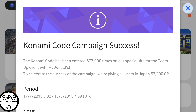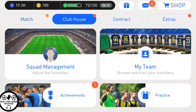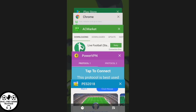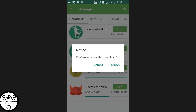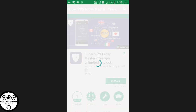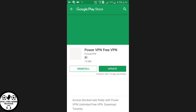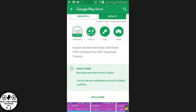So if you want to get this for 57,300 GP, I'll show you the tricks step-by-step. The first thing you have to do is install an app. The app name is Power VPN Free VPN — so easy guys. I have already installed it; it's showing an update, this will be the new version, you could take that.